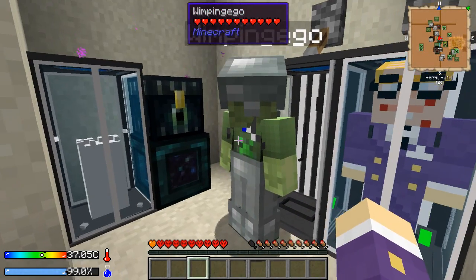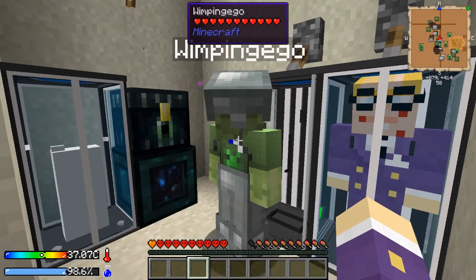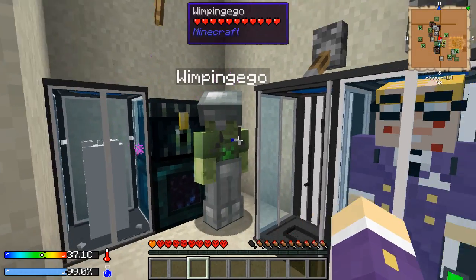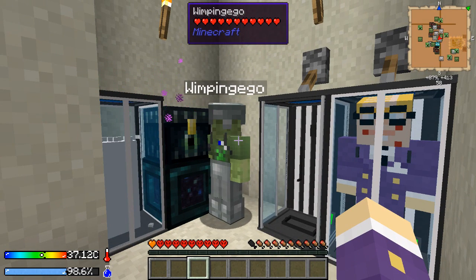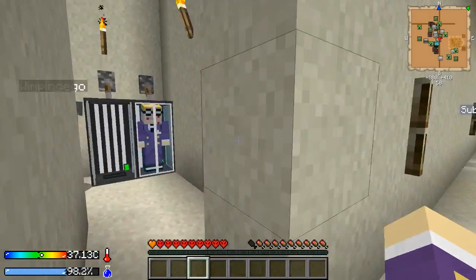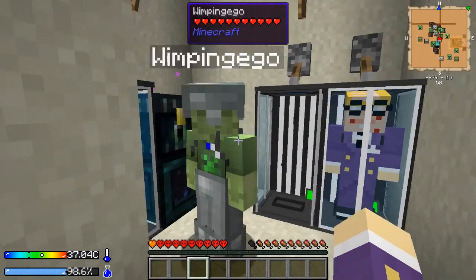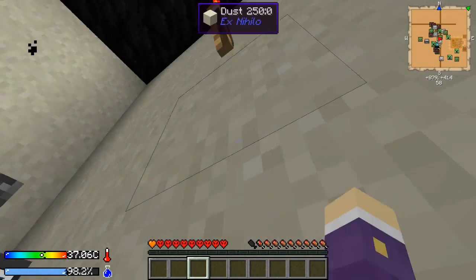After a few failed attempts we've come up with a little base from home — an advanced tactical position, the ATP — just down the subway from his place. We've come up with a cutting plan. Well, I've come up with a cutting plan. He's completely over my head. Are you ready? Do you want to see the cutting plan?